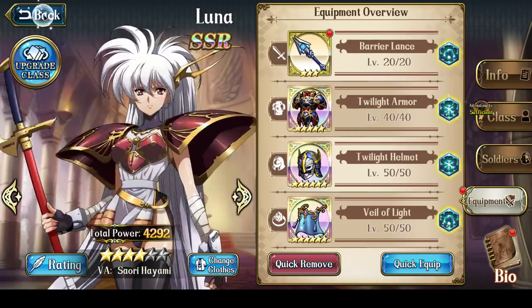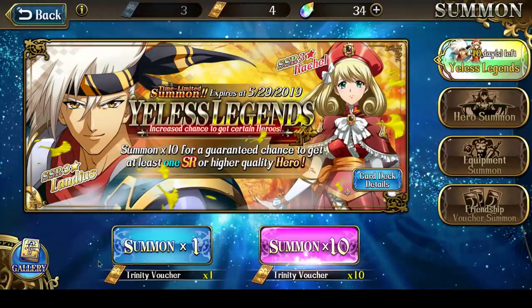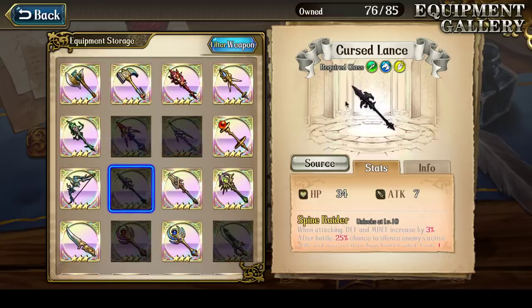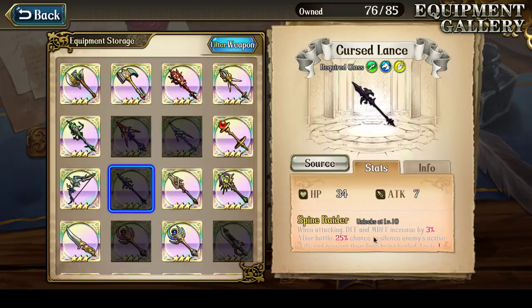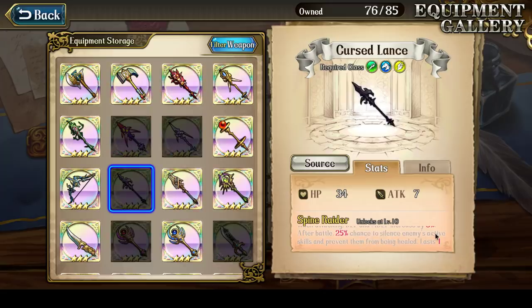So those are the three best items. For the weapon, the one you want — and I currently don't have it — let me bring it up in the gallery. It's a lance: the Cursed Lance. When you're attacking, defense and magic defense are increased by a certain percentage — 3% at level 10, capping out at 15% defense and magic defense increase. So when you attack, you do extra damage due to the magic defense increase, and you get more defense, which makes you tankier. In addition, after battle there's a certain percentage chance to silence the enemy's active skills and prevent them from being healed for one turn. Just an incredible lance for Luna.